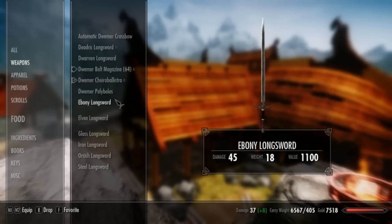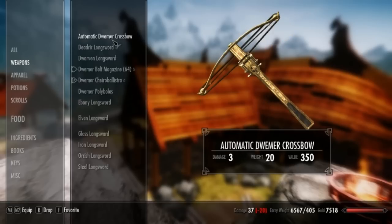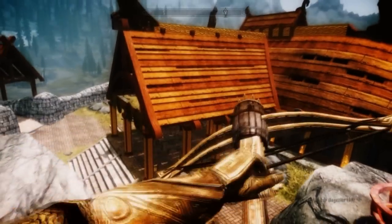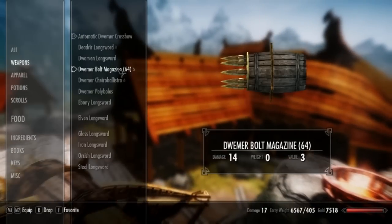You can see how it's a lot bigger and it's got an axe on it — I'll show you what that's used for in a second. So this is the automatic crossbow — I'll just take it out and shoot it. See, it's just automatic, it'll just keep shooting.